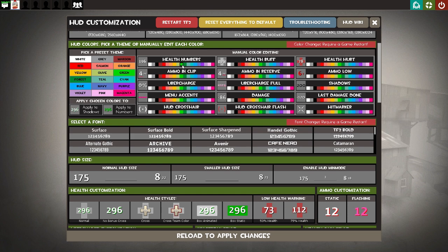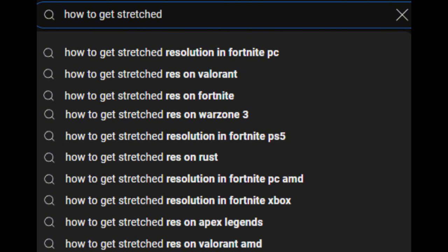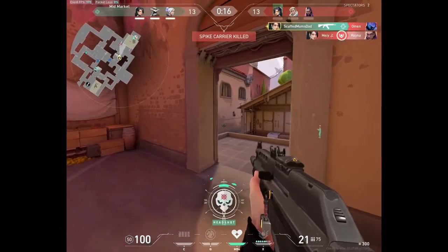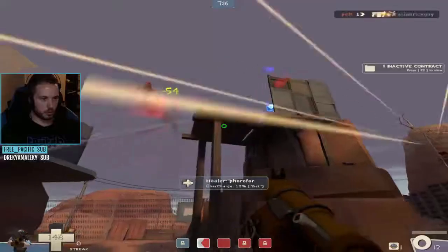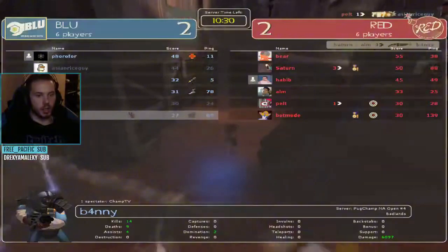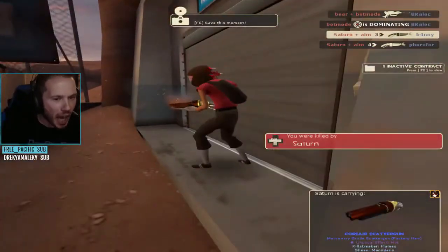The third preference-based change is monitor resolution. Most modern games still let you use a stretched resolution, but it usually takes a little bit of trickery to get it working without the black bars. A lot of competitive TF2 players over the years have used a 4x3 resolution stretched for full screen 16x9.